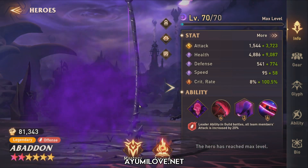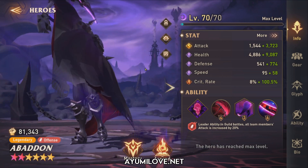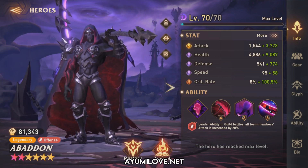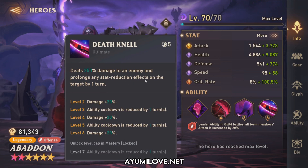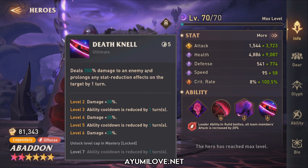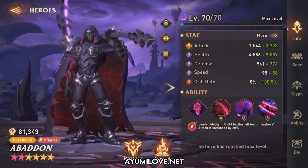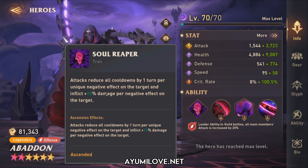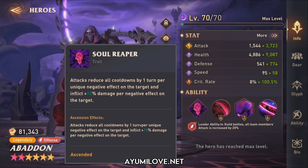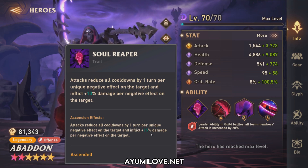The third hero is Abaddon, my main damage dealer. He deals massive damage through his ultimate ability and prolongs any stat reduction effects like defense down, increased damage taken, attack down, focus down, resistance down, and speed down. His trait, Soul Ripper, deals 10% damage per negative effect, and once he reaches the second ascension he deals 15% damage per negative effect.